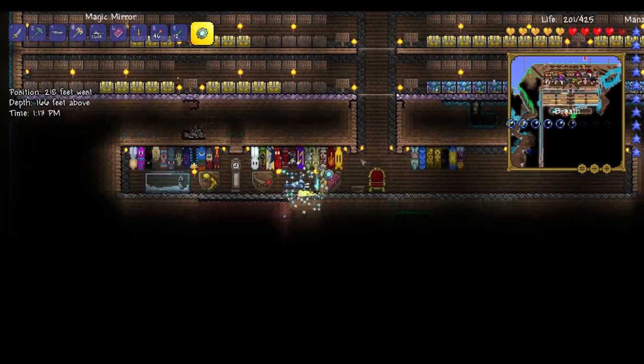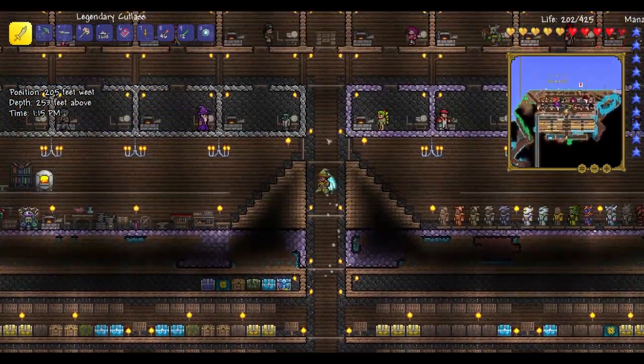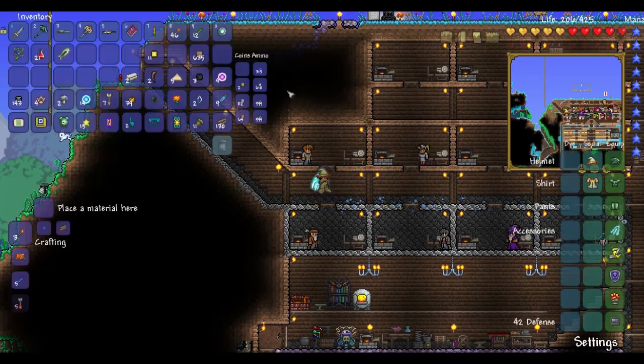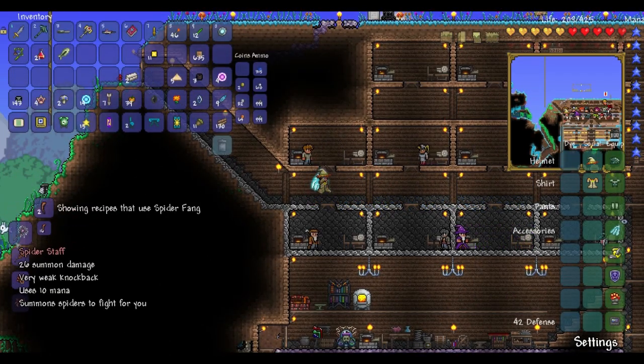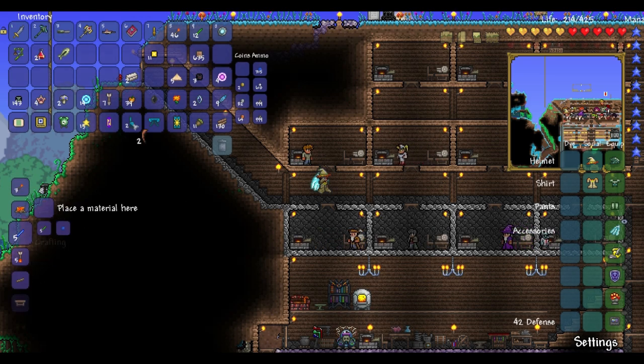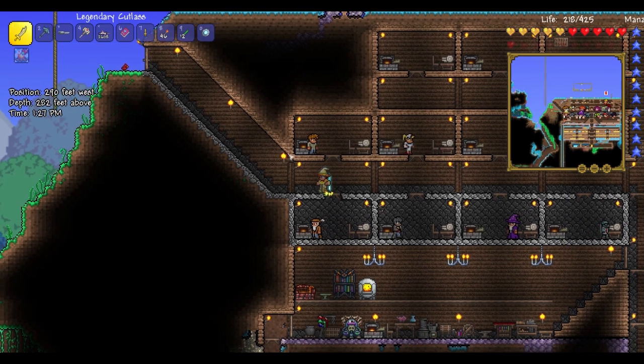Let's return back to our house. We've got all of our banners in our trophy room, which is pretty epic. Mr. Guide, hello — what is spider fang used for? It is used for the spider shaft — it's used for this new armor. Cool, I'm gonna have to make another mannequin.